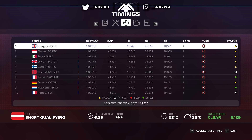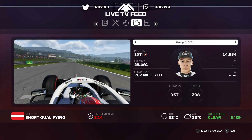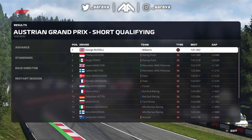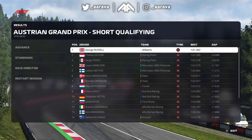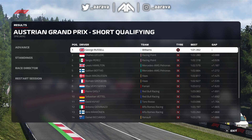I fast-forwarded the session to see what my AI teammate could do, since there's still the glitch where AI can go faster when you simulate the session. In the end, Russell puts in a 1:01.570 — pretty damn decent, looking planted out there. But even he could not crack the sub-one-minute mark. Right at the end of the session, his best was a 1:01.3 — so 1.3 seconds off the one-minute mark at the Austrian Grand Prix. Pretty insane for a naturally maxed in-game car, only with modded R&D points.